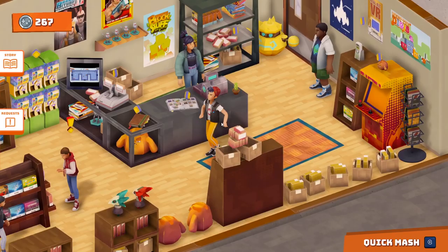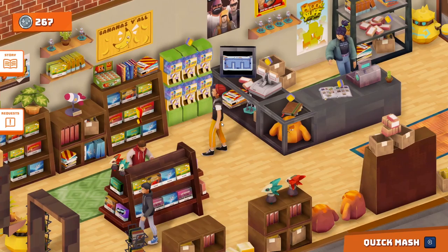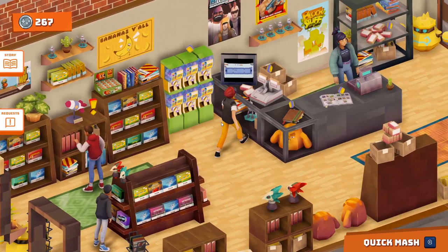Here I am, and my job is to talk to different customers and make them custom games. How do I make a custom game? Basically, I do it by going to this MASH machine right back here. As you can see, it's a console sitting on the counter, and by pressing E, I can create a MASH.